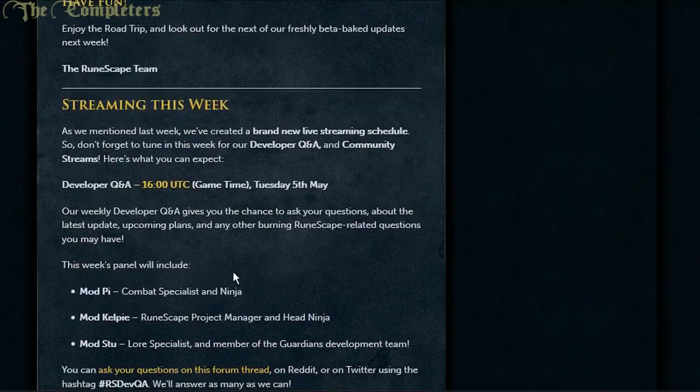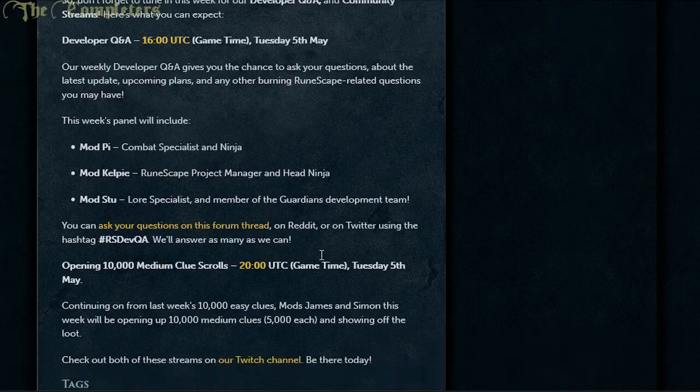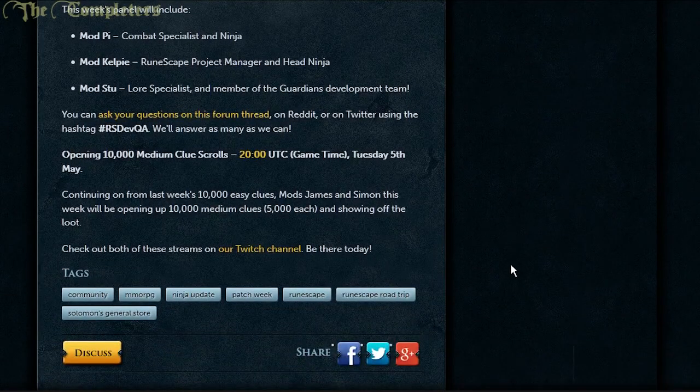Last but not least, streaming this week at 4pm in-game time is the developer Q&A — you've probably already missed it, but you can check it out on their Twitch channel. Also at the time of recording, they're opening up 10,000 medium clue scrolls on Twitch, which will be quite interesting. It might have been last week, but they also opened up 10,000 easy clues — have a gander if you're interested in clue scroll goodness.